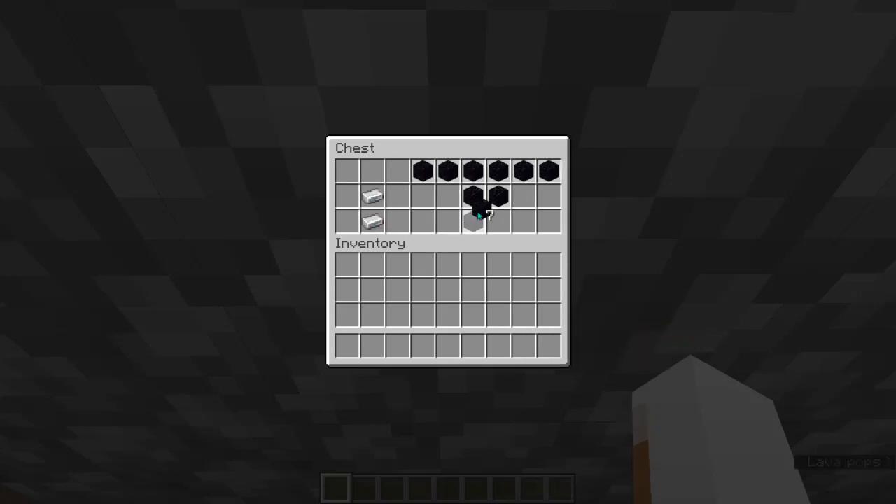If you watch any set seed streamers, or any streamers that know how to do this, you'll see them do it. And I've always just wondered how they did it. So what I'm going to teach you is how you just teleport everything of a kind — all the stacks of it — into your hotbar.